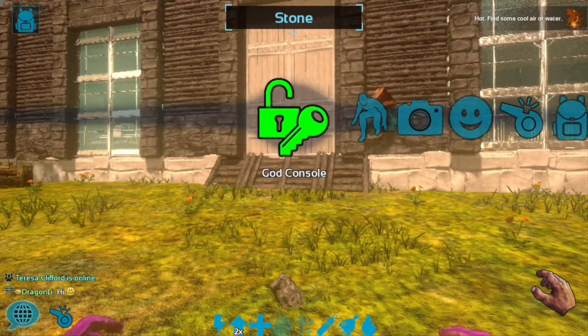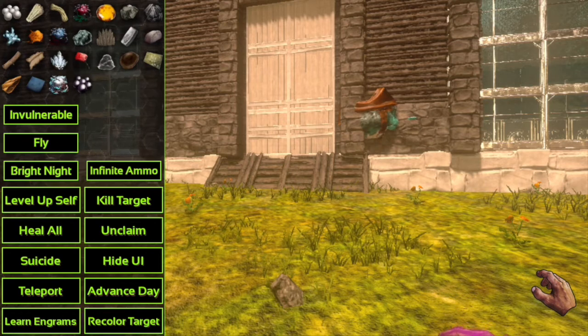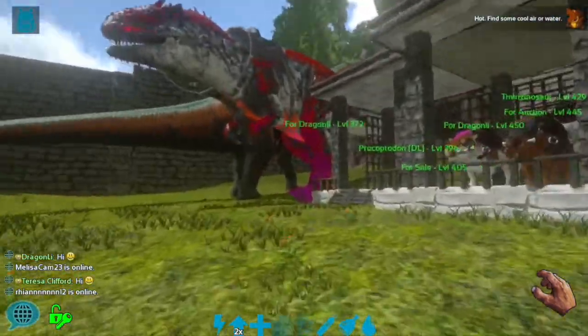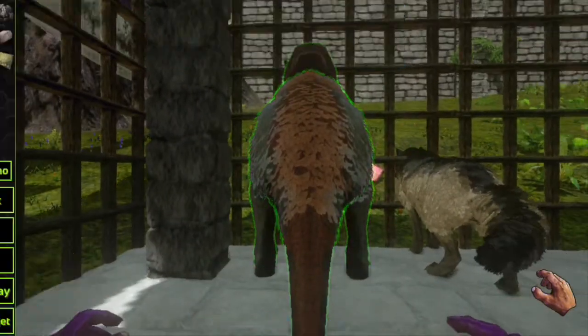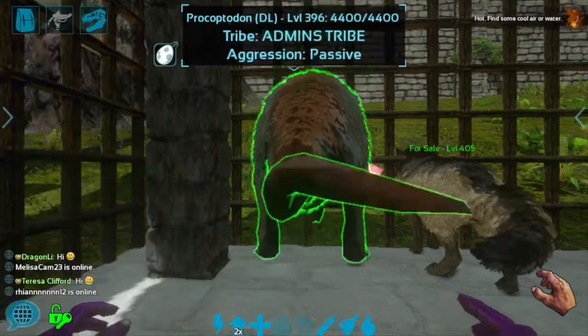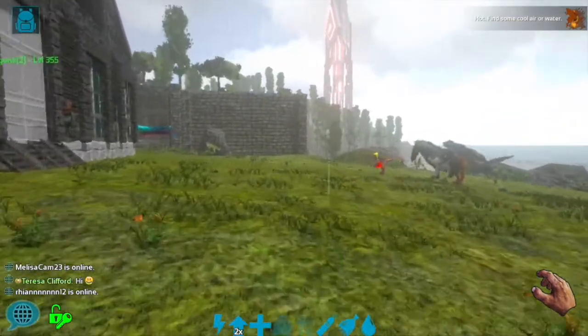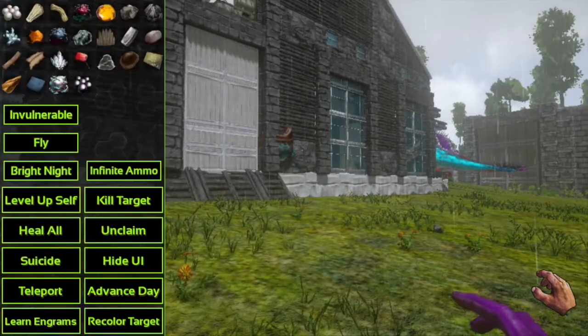That's the Admin Dashboard. Once you press close you have admin activated and you have a green name. In the Administrator Console you can spawn in any mat, you have Invulnerable, Fly, Bright Night, Infinite Ammo, Level Up Self, Kill Target, Heal All, Suicide, Hide UI, Advance Day, Teleport, Learn Engrams, and Recolor Target — but not Speed, Infinite Stats, or Instant Crafting. However, multiplayer has the Unclaim button, which lets you force unclaim anyone's tame, though doing so would be considered admin abuse.